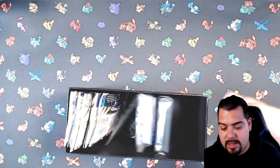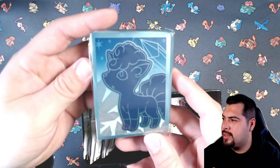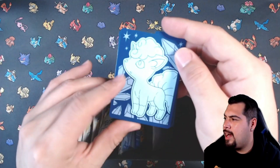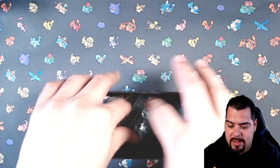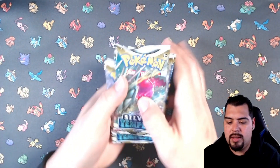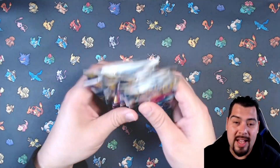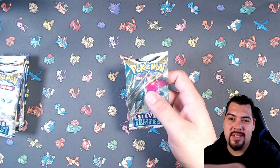Let's check out what we get inside: we get the Silver Tempest sleeves, energies, dividers, the Alolan Vulpix — very nice — some dice, a V-Star marker, and we get eight packs of Silver Tempest. Eight packs of greatness, hopefully some bangers in here.